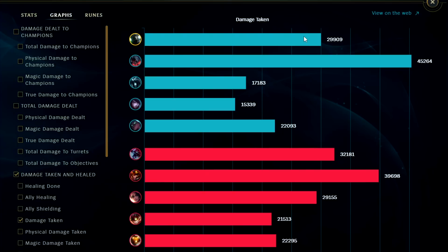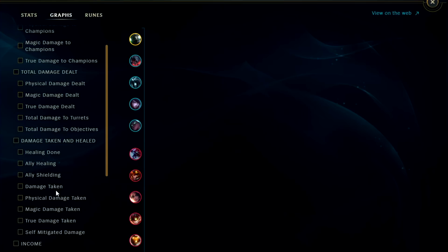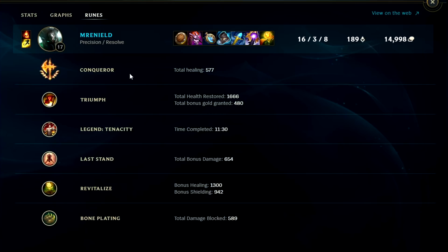For damage taken, we had taken 29,000 — that's high. If you take into account self-mitigated damage, it's still 29,000. True damage taken — so self-mitigated damage must be self-shielded damage as well. I'm happy that we basically took around second to third most damage in the game collectively amongst mitigated and actual damage taken. Conqueror healed us for 577 — not anything crazy, though that doesn't count the actual damage it added.